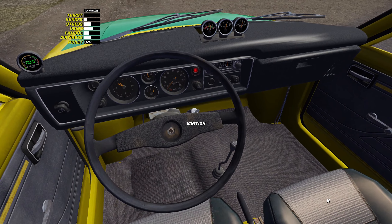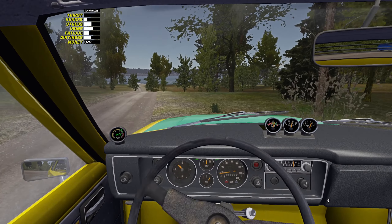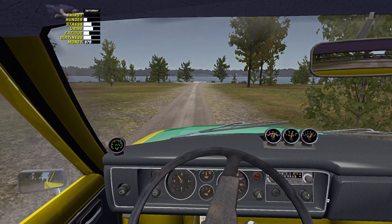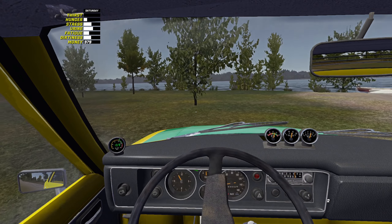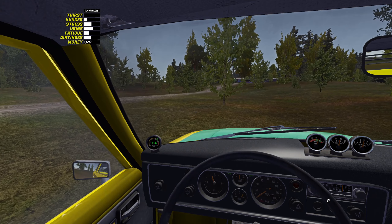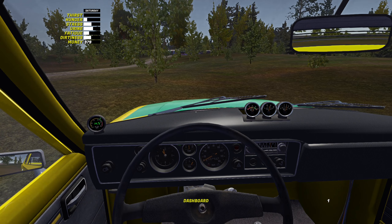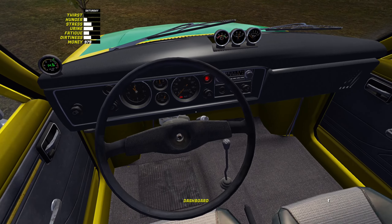Maybe she's a bit sluggish at the start but here we go — the Satsuma is moving! Lovely. I might have to tweak the wheel alignment — seems to be pulling to the right a bit. No power — what's going on? It's probably just the grass, I probably shouldn't have driven it around here.